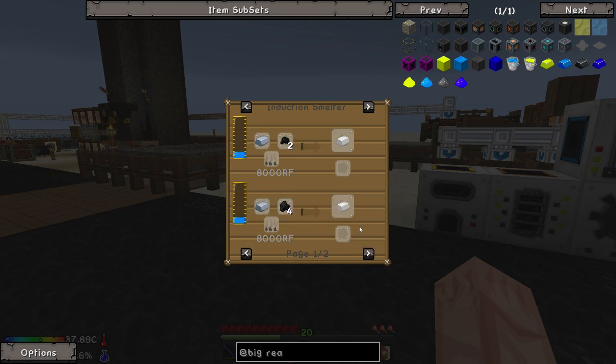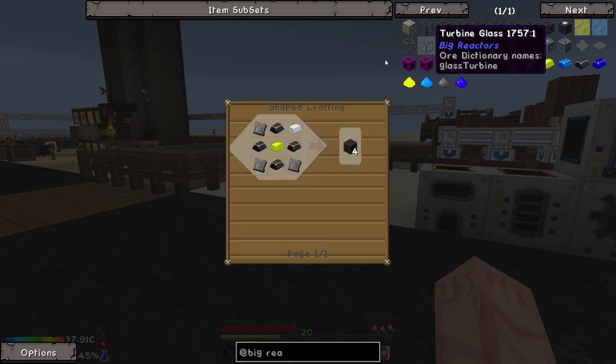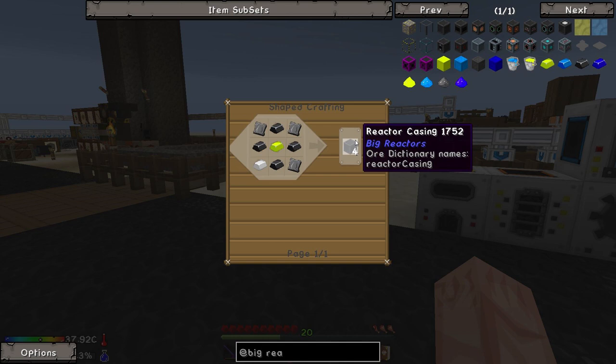Four pieces of steel makes four reactor casings, so basically it's one piece of iron per reactor casing and four charcoal. And as we said, we've got unlimited charcoal. So essentially, one piece of iron per reactor casing. I think we need about 50 reactor casings in total to build a little 5x5 reactor.